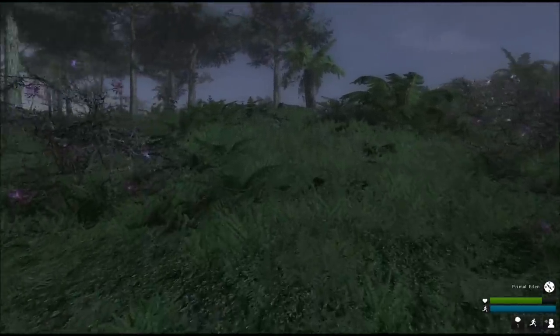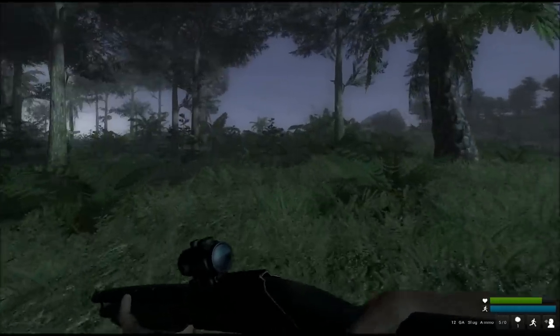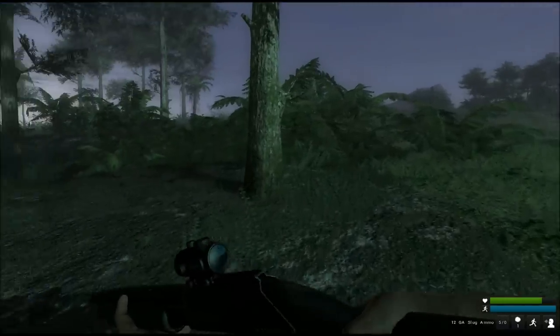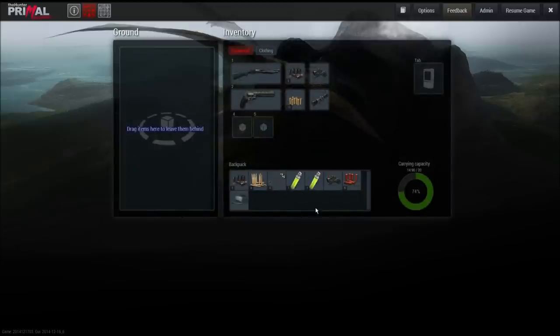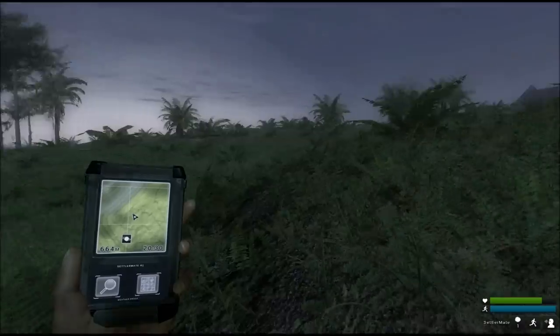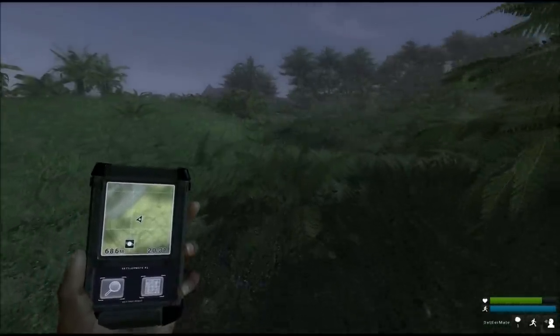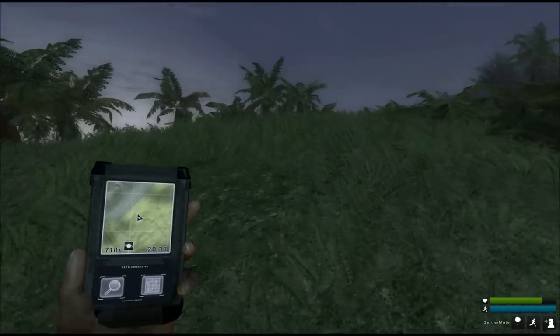Let's load this baby up - very fast reloading animation, probably because when you're battling dinosaurs you want to reload quickly. You cannot stack ammo or stack any other items - you just put them in your inventory. You have a capacity of 20 units, like in The Hunter, and heavier stuff takes more capacity. I haven't found too many tracks so far. When you start you don't want too many animals because you're usually the weakest link.